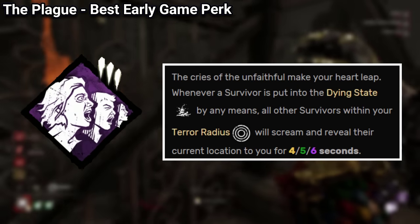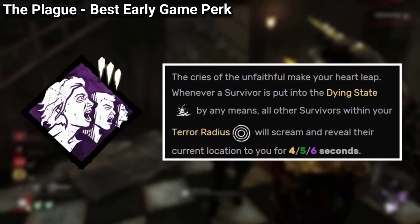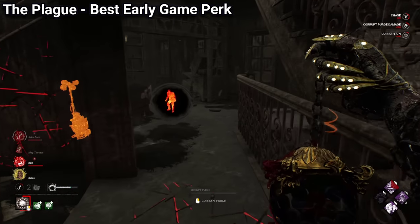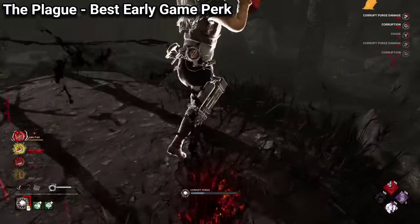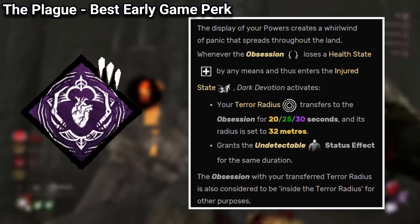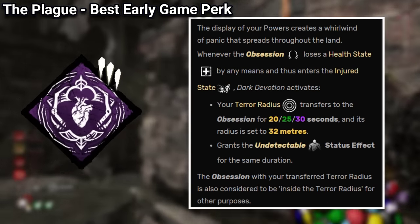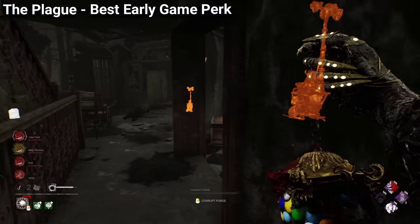Infectious Fright is a great choice for characters that have temporal power states like Michael Myers, the Oni, and the Plague, as it will make any survivors inside your terror radius scream once you down someone, which can lead you to snowballing the entire match. The Plague's final perk is Dark Devotion, which can be funny as it will transfer your terror radius to the Obsession once they get injured, but it's a niche perk and it's not meta at all.